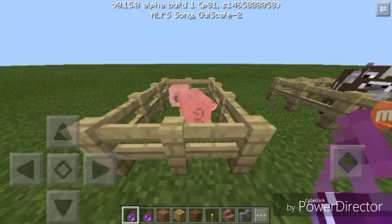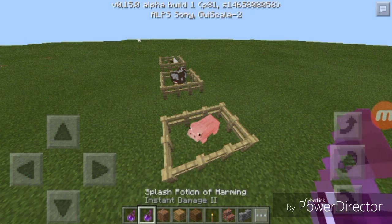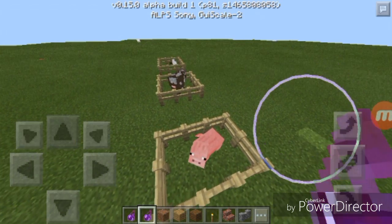Right now I got a pig. So there we go, I smoke that, and only you get this splash potion of harming — it's like a level two, like that.